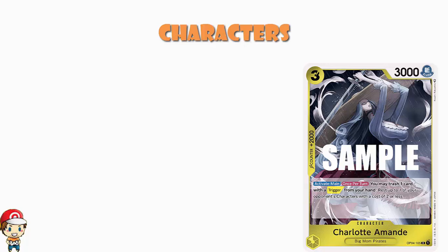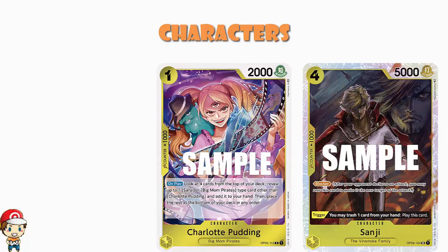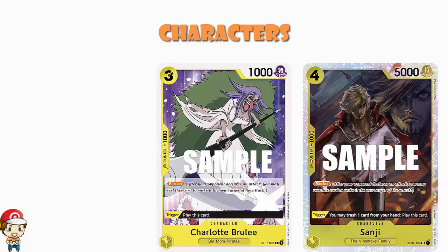We've got a playset of Sanji coming in. Do bear in mind that even though Sanji isn't Big Mom Pirates, he can be searched with Charlotte Pudding — if you've read the manga or watched the anime you'll understand why. This is the one from OP04 — a blocker with 5000 power and a trigger to let you trash a card from your hand and play this card. Combined with Charlotte Brûlée, that's two different blockers that can be played using trigger — legitimately awesome.